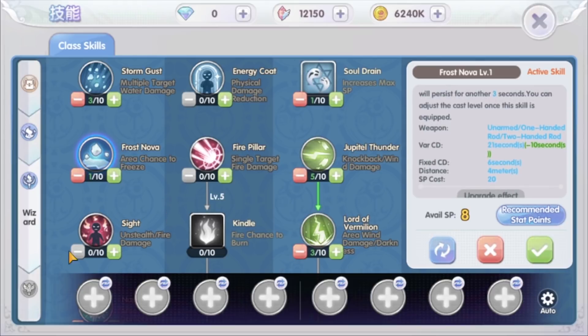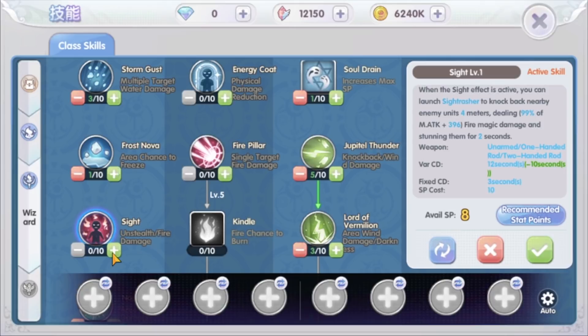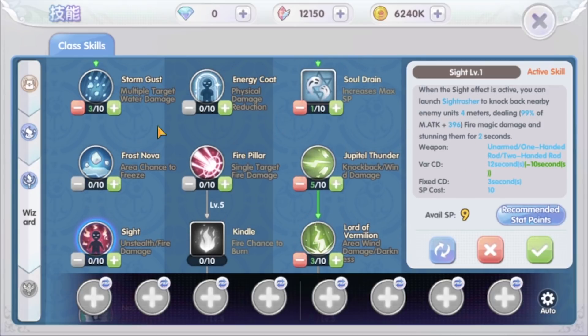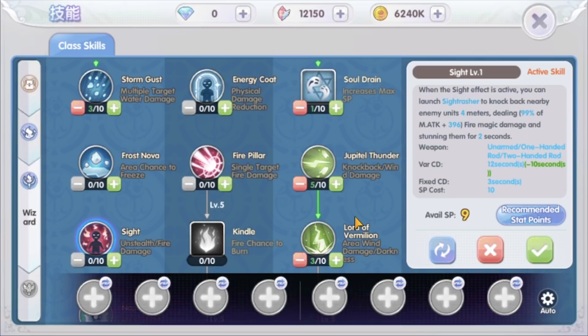The Sighde skill is a fire damage AOE skill that reveals nearby hiding units and will knock back and stun the target. However, these two skills have a rather long cooldown, so if you want to use them, put 1 point into the skill. That being said, most of the time we will only use Stormgast and Lord of Vermillion. This skill combo gives birth to a new name for the wizard — what players call the Ice Lightning Wizard. The skill can be released continuously and is pretty to watch.